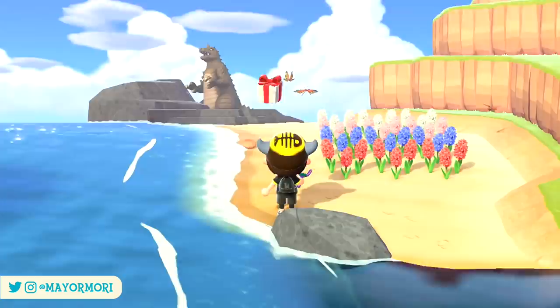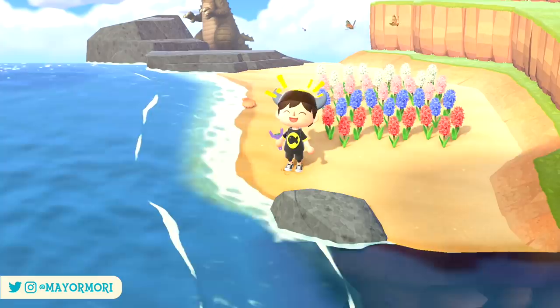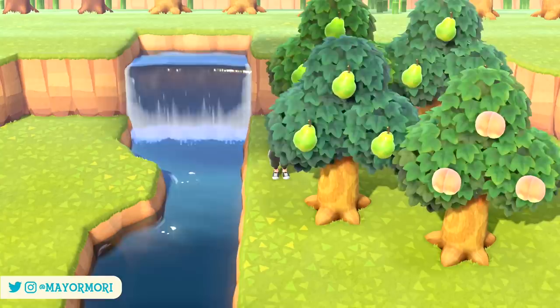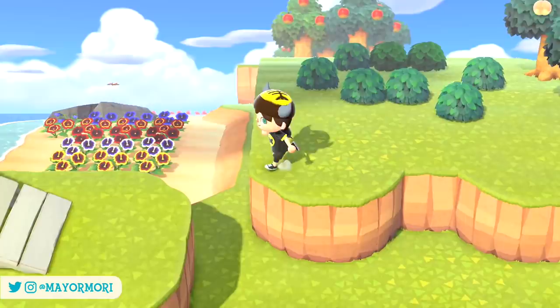The exact drop rate of these recipes isn't confirmed, but it's been suggested there's around a 15% chance each balloon will contain a seasonal DIY recipe, so if you're lucky you may find them all over a couple of days. Remember to wait on the left edge of the beach during the day as balloons float in from the west, but during the evening and nighttime they spawn in from the east, so wait on the right side. A good tip for remembering balloon direction is to look at the smoke coming from villagers' chimneys — whichever way the smoke is blowing is the direction the balloons will be heading.